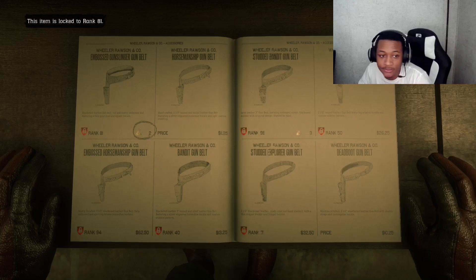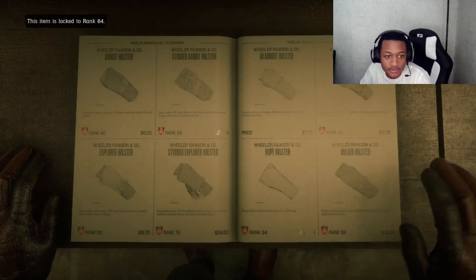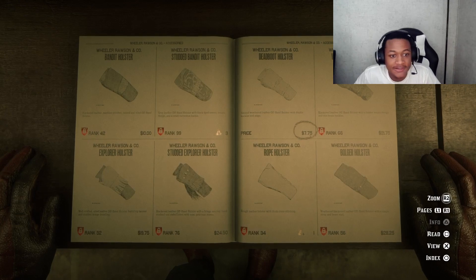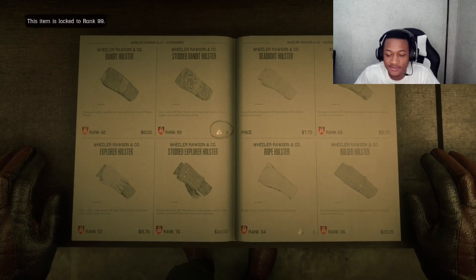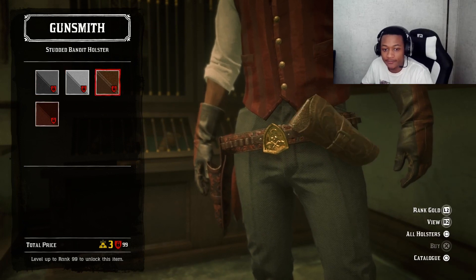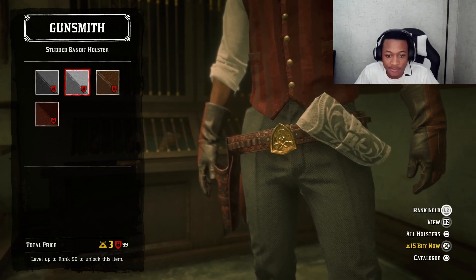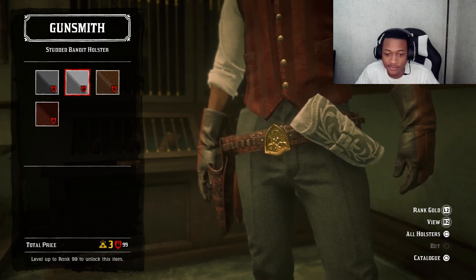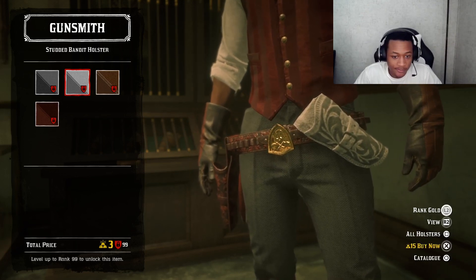You can do this for gun belts too if you'd like. Wait, I just passed it — you actually have to be rank 99 to get this holster, plus have three gold. If you hold L2 right now, we can buy it for 15 gold, but we don't want to do that at all. So we're going to let go of L2 and then hold L2 one more time.